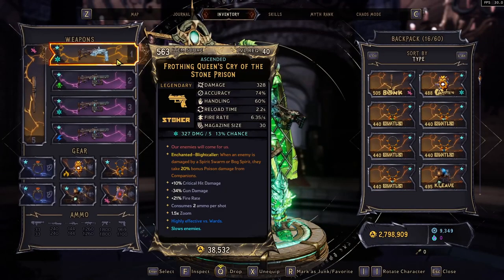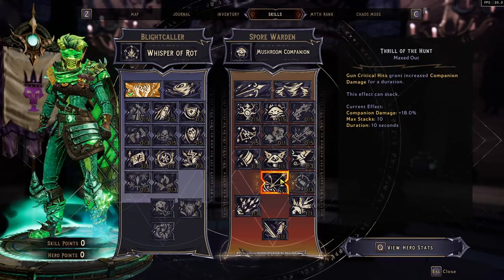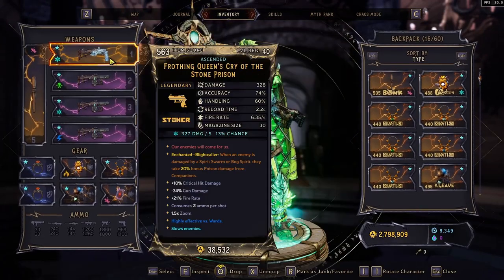Our first weapon is the Queen's Cry. We use the taser mode — this taser will do crits and that will stack the skill Thrill of the Hunt, doing a lot of companion damage, up to 180 percent. It also has lightning and frost as its elements, so that will spawn the Bog Totems as either lightning or frost depending on what mode you're on. We mainly stick to the taser mode and use soaked, with the bonus element for Spirit Swarm and Bog Spirit for extra 20 poison damage.